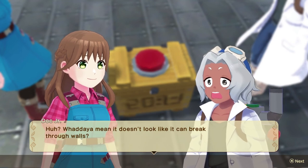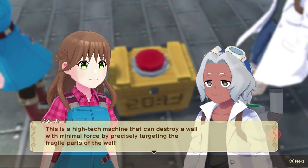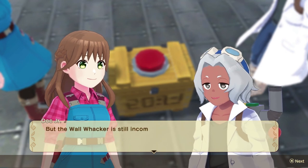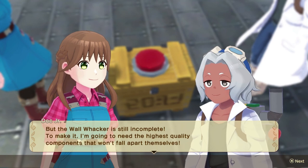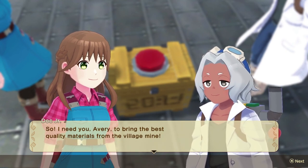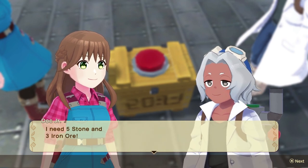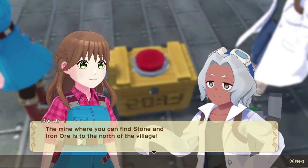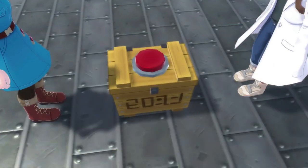What do you mean it doesn't look like it can break through walls? This is a high-tech machine that can destroy a wall with minimal force by precisely targeting the fragile parts of the wall. But the Wall Whacker is still incomplete. To make it, I'm gonna need the highest quality components. I need you to bring the best quality of materials from the village mine - five stone and three iron ore. The mine is to the north of the village.